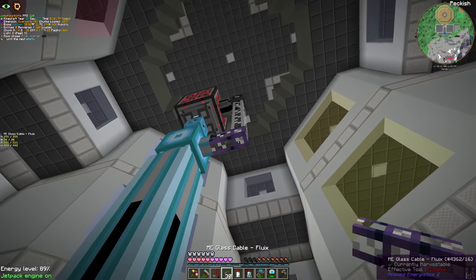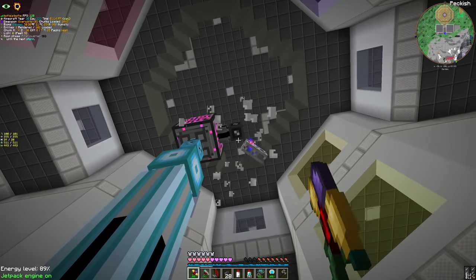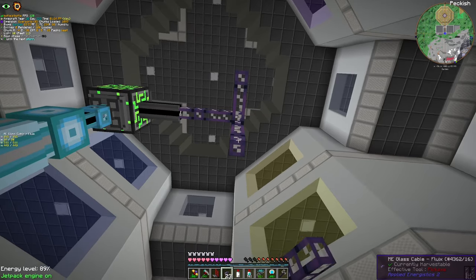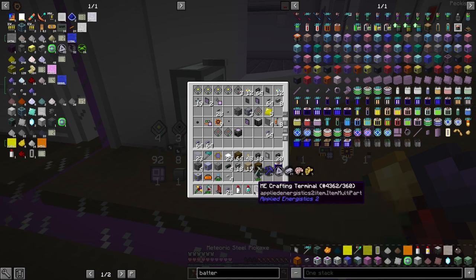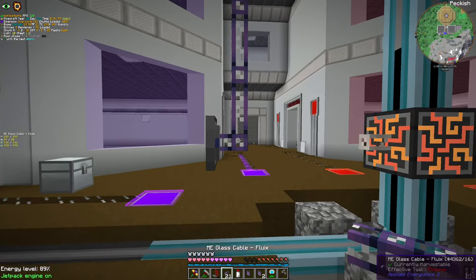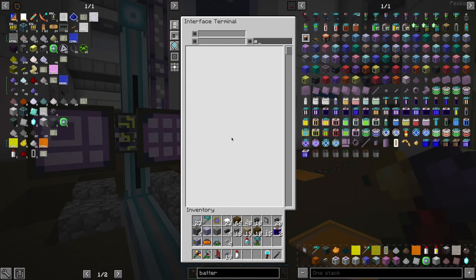Let's set up our terminals. I'll put a crafting terminal, an interface terminal, and a pattern terminal. This should be sufficient. It's not the most optimal design yet, but it will be. Where should we put our storage area? I'm thinking about this room — it might be really useful. I'm also planning on putting my 'thingy magic' room here, so let me think.